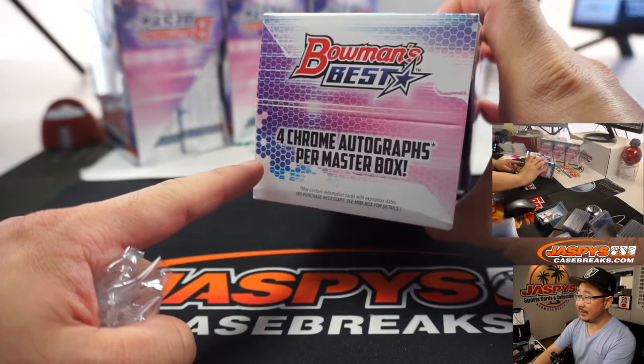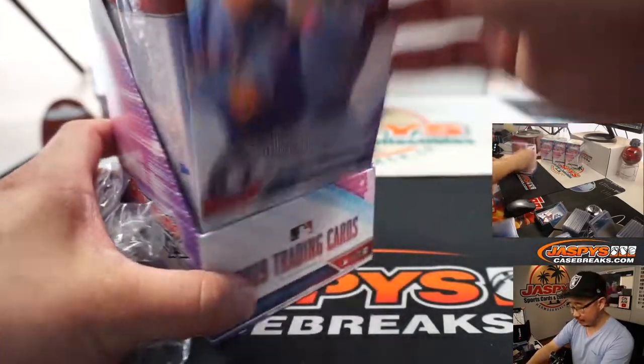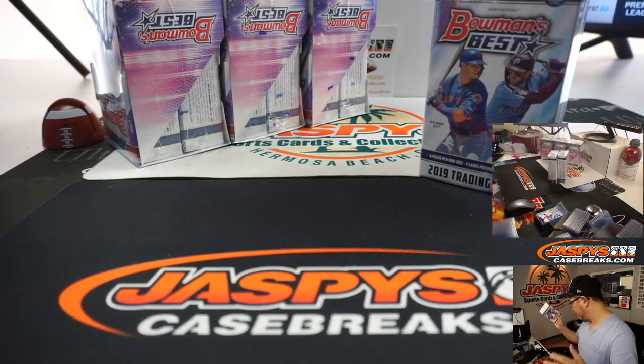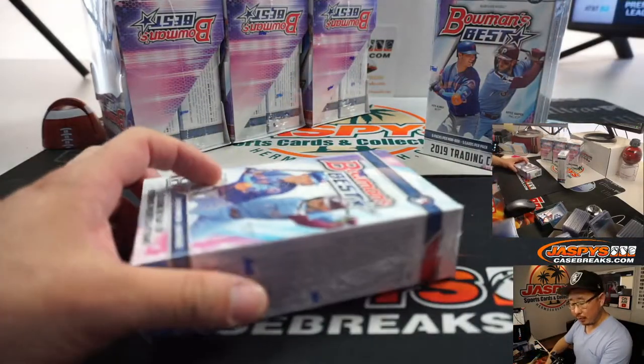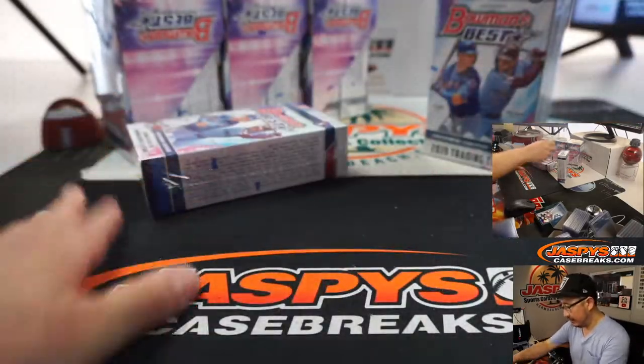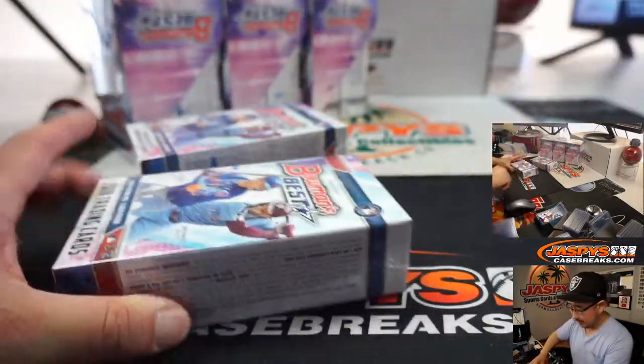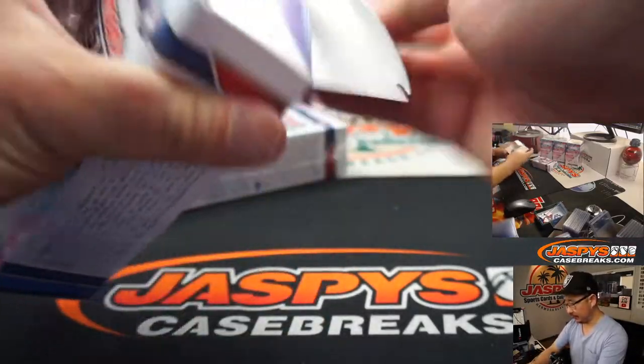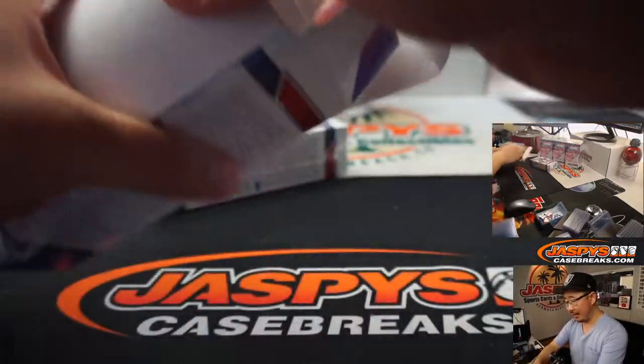Slightly different from Finest - this has four. It's a similar kind of box format, but Finest has two per box, one per mini box. Bowman's Best, on the flip side, has four autographs total, two per mini box. So a lot of autograph opportunities.